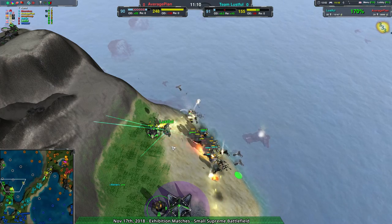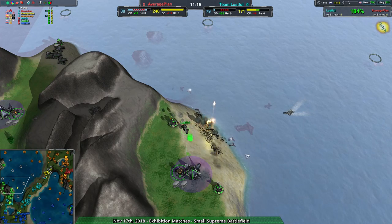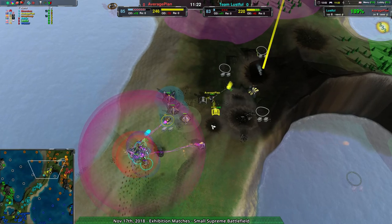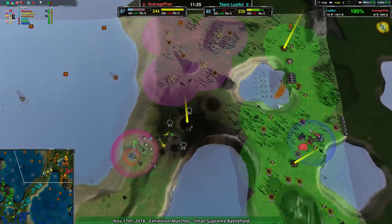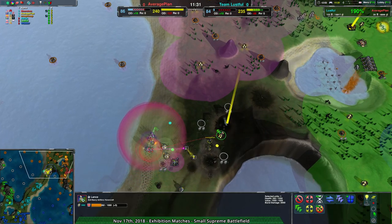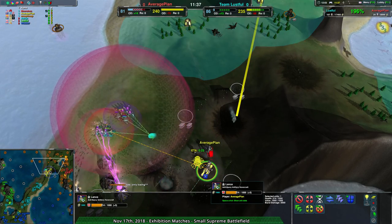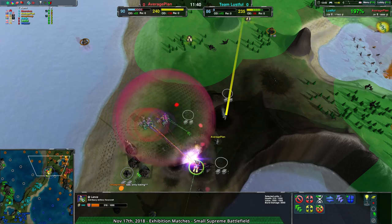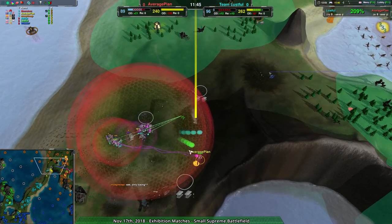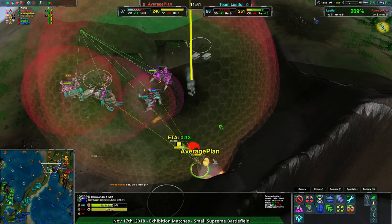Lustful now has the Stardust and should be okay, though they might lose their commander. Meanwhile Astrin is going forward — should be able to take this out too. Average Plan is probably losing most of what they have left. One Lance is ready — I'd expect Average Plan to possibly lose their commander as a result. But that Lance doesn't even get through the shields, and the felon doesn't do enough damage. Average Plan is digging themselves into a hole.